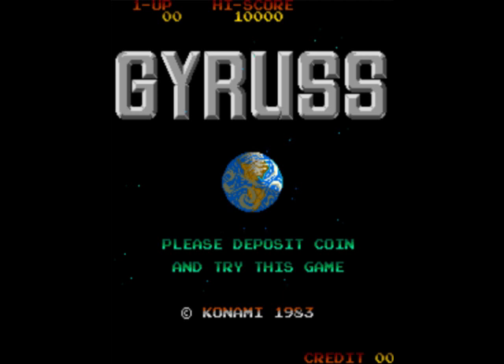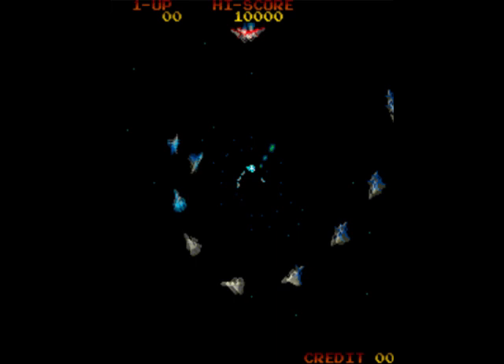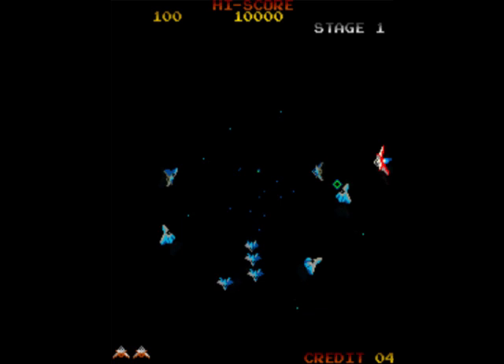Hello, today we're going to have a game of Gyruss on the arcade. This is a game I have never played before back in the day - it came out in 1983 by Konami. I have reviewed it on the Commodore 64, ZX Spectrum, and Atari 8-bit, but let's see how it plays on the arcade. Let's bung some credits in - two warps to Neptune. Graphics look pretty nice and we've got the music, well you'd expect that.